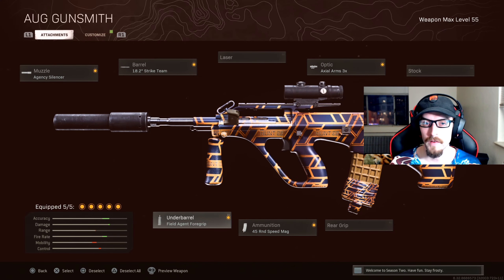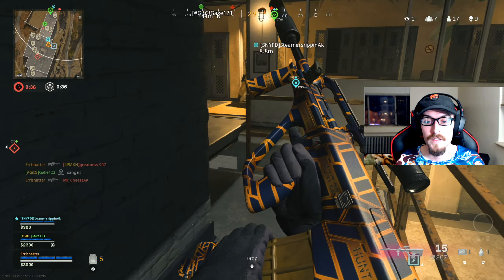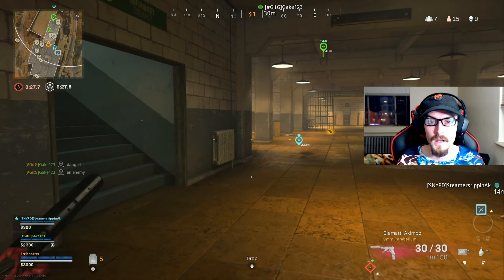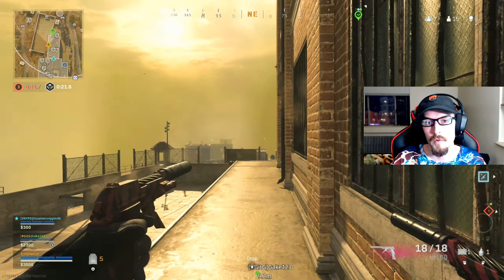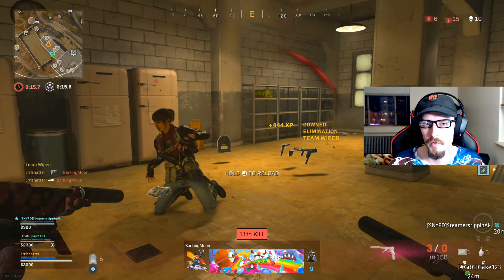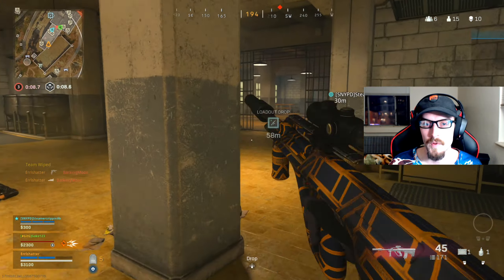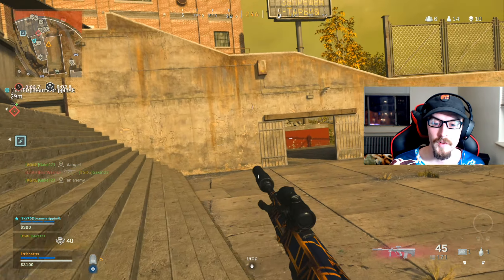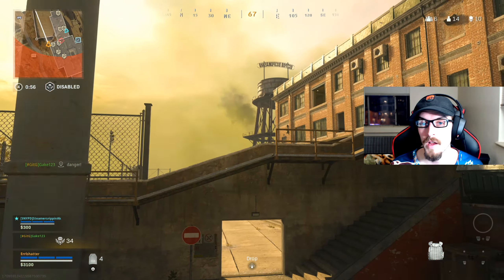Hitting all three bullets of those bursts is what makes this thing as powerful as advertised. This is an overpowered class setup you don't want to miss out on while it still exists — it's definitely getting a nerf in the future. Now you know how the AUG compares to the FFAR. I'd consider both part of the meta. You can pair them well together: the FFAR excels in close quarters while the AUG dominates medium to long range. Together they'd make one dominant loadout in Warzone.